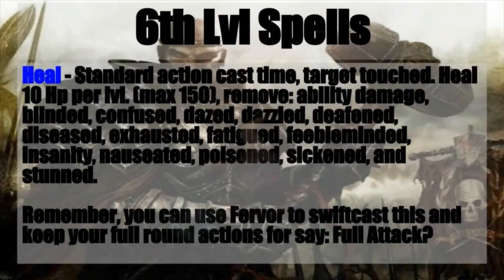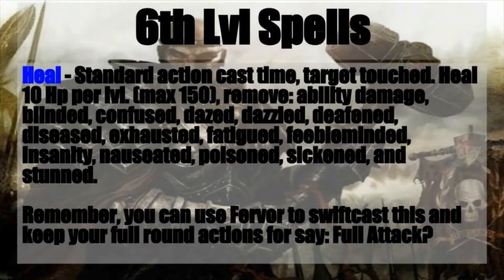So to that end, one of the first spells you want to pick up is Heal. Heal is a standard action casting time, it affects the target touched, and you heal 10 hit points per level, maxing out at 150.